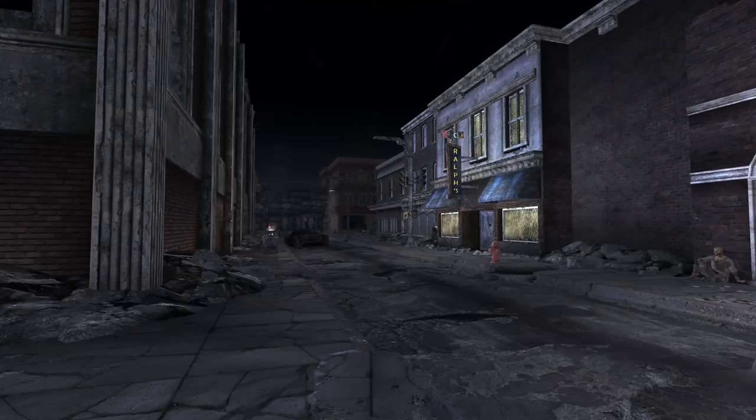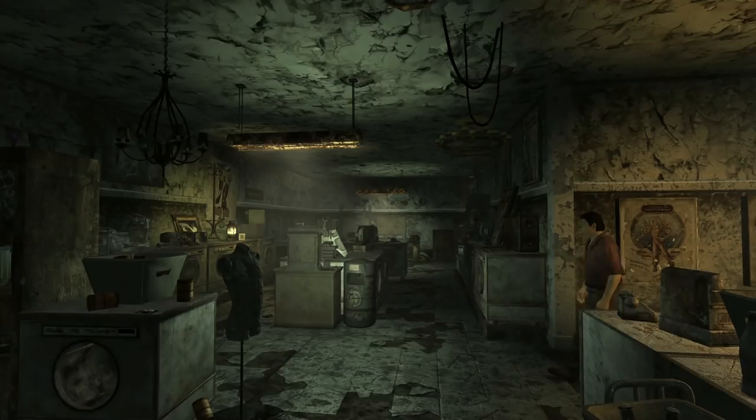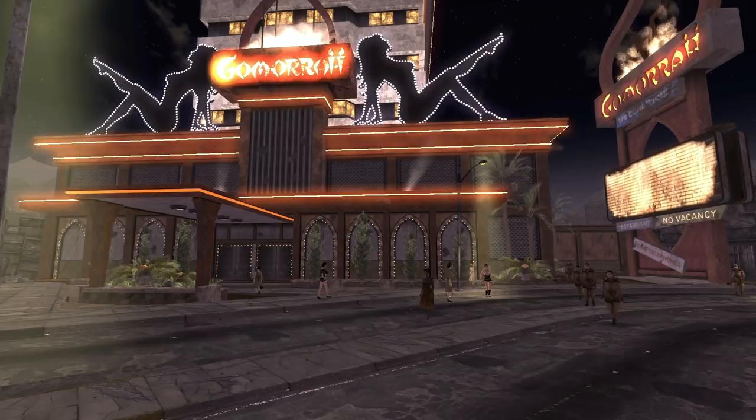In Fallout New Vegas, while in Freeside, we can come across Mick and Ralph's, a humble store on the edge of town that deals with guns and general items. Mick and Ralph know how to deal and are pretty in tune with the rest of Freeside, so they are an excellent place to go to get some things moving when in the area. If we speak to Mick, we can find out that the Omertas in Gomorrah on the Strip have no longer been buying weapons from the store, which is hurting business, so Mick asks you to keep an eye out, which can lead to one of the best rewards in the game, especially for unique item hunters.